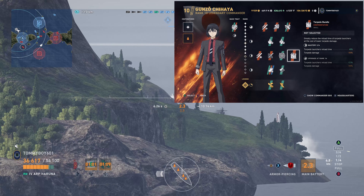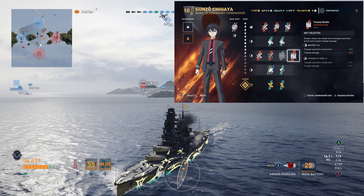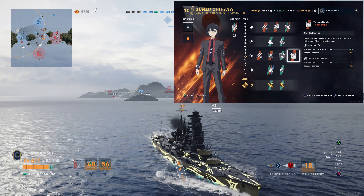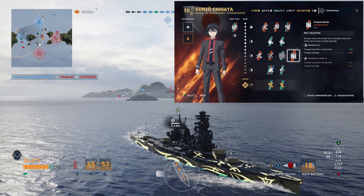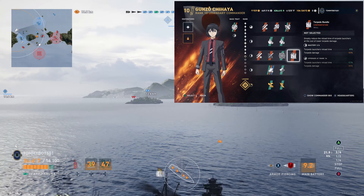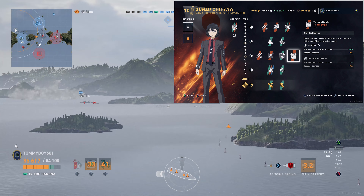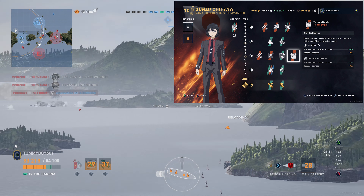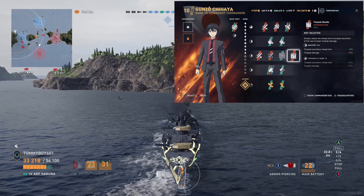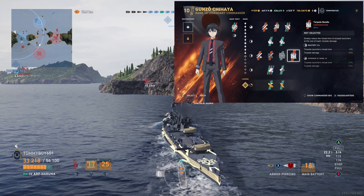His unique skill is Torpedo Bundle, which greatly reduces the reload time of torpedo launchers at the cost of lower torpedo damage. The reduction in reload time is nice. Keep in mind all of these commanders are Japanese, so you can only use them on Japanese ships — you can only use the base traits on other ones. Japanese torpedoes tend to hit like a truck, so could you shave off some damage and not lose too much? Maybe. But do you want to shave 10% off for the reload boost? That one's up to you — it's why I don't think I'll ever run Gunzo.